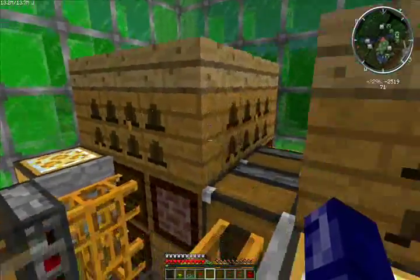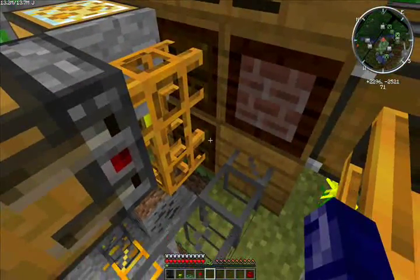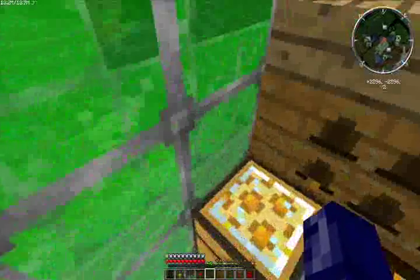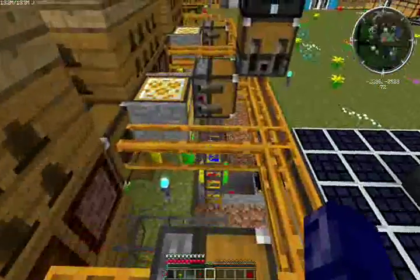I got the 3x3 alvearies on the top. In the middle here I got two frames, and also the frames underneath. Right here the brick is the rain shield, and on the other side touching the glass — since I can't pump anything into it — I have the light block.